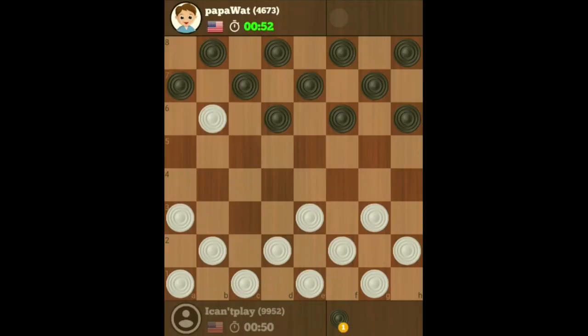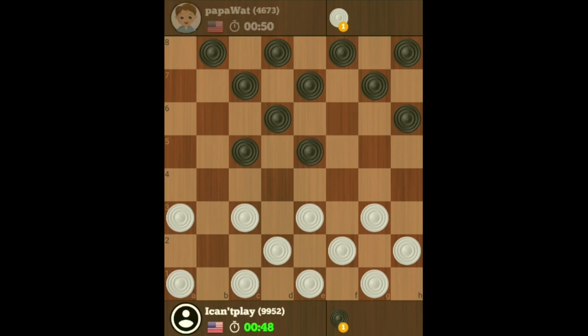In this game, I'm playing against Papa Watt, who says he's the champion of Arizona. I had opened with Old Faithful, and he had responded by exchanging in position number two, and this is our position right now.